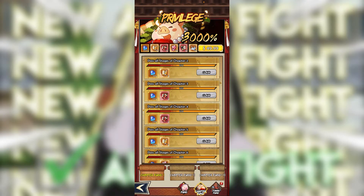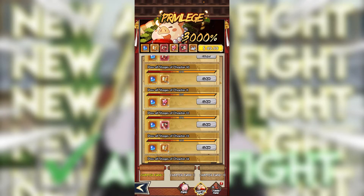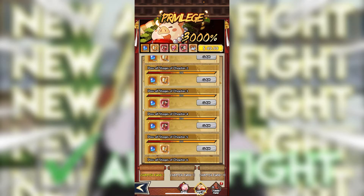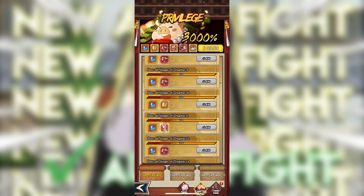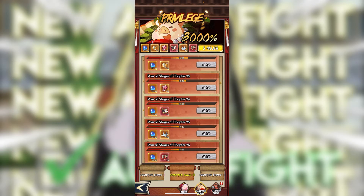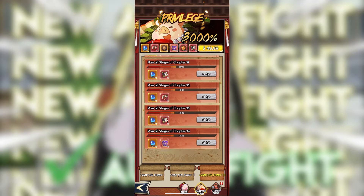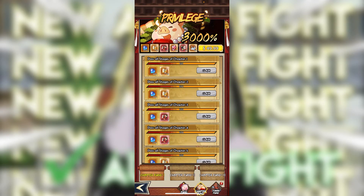So you have to purchase this, which is $50 — $50 to get auto fight — which really sucks because I really wanted it so I could just hurry up and get through those levels. But you do get all of the chapter funds — one, two, three — and there are some pretty good rewards in this thing, which I can claim almost all of.